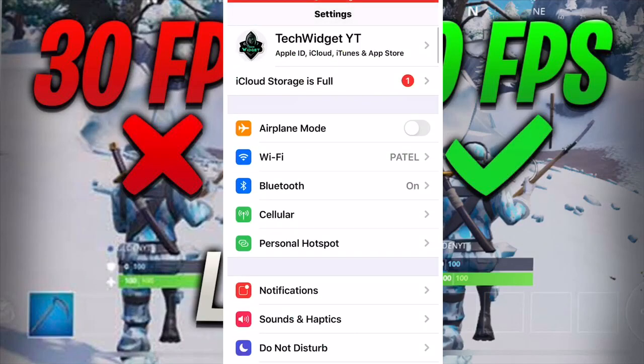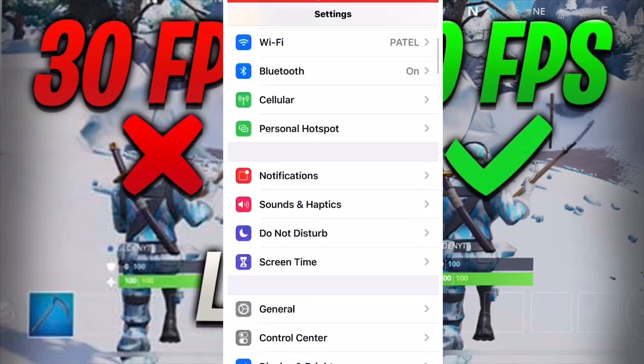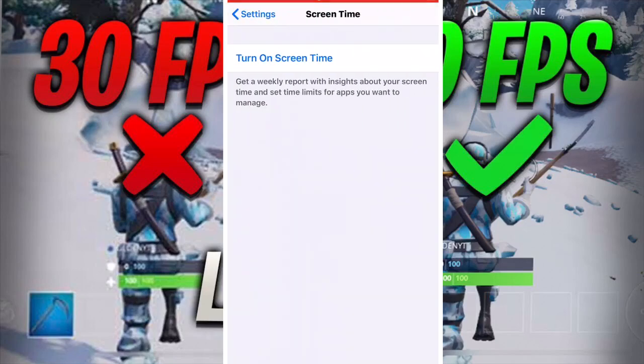So, as you can see here, what we're going to be focusing on today is the settings. As I'm scrolling through settings, there's one obvious thing we need to do — there are many things, but this is probably the main one. You go into Screen Time — it tells you how long you've been on your phone. If your parents turned it on, that's understandable, but if you turned it on yourself, turn it off. It just takes up extra memory and is overall very bad for Fortnite. So you should just turn that off. As you can see, mine is turned off.